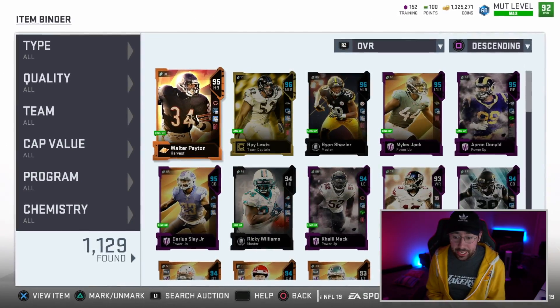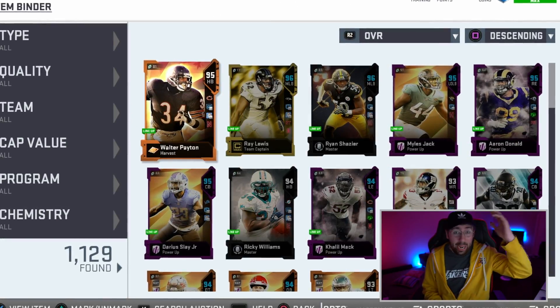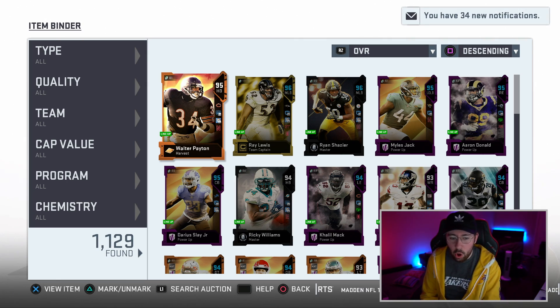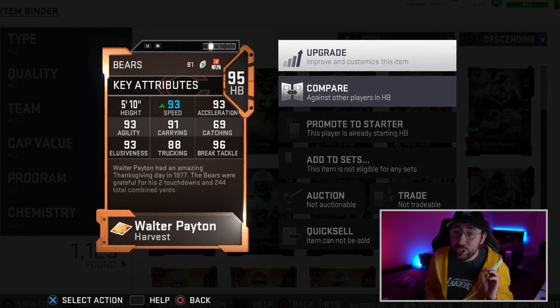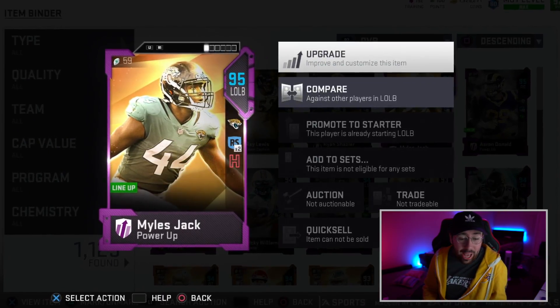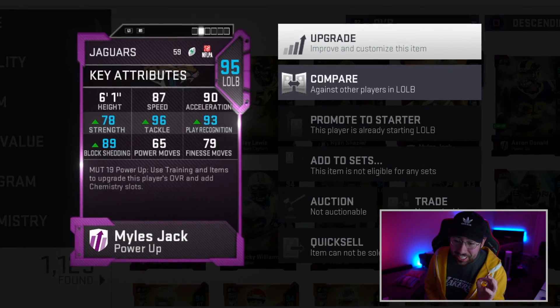In my video before, I got Sweetness Walter Payton. I was able to show you guys getting all the other NAT cards, but I can't do that now because it's not recorded. So essentially, I'm going to show you all the players that I currently have on the team. This is the Walter Payton — 95 overall. He currently is 93 speed. The card is a glitch, it's literally a glitch. We have Miles Jack, one of our NAT players. I powered him up — those are his stats, pretty insane.